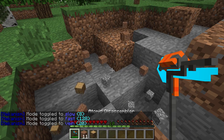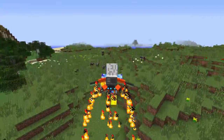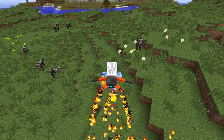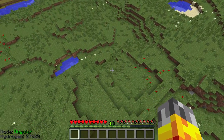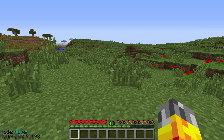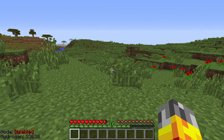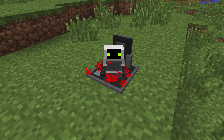The Jetpack is an equippable item that allows you to fly through the air. Like the Flamethrower, it uses hydrogen as fuel, and has three different modes of operation. Normal allows you to press the spacebar to go up and fall back to the earth like a stone. Hover continuously burns fuel but allows you to adjust your height by pressing space to go up or shift to go down. Disabled stops the Jetpack from working entirely.